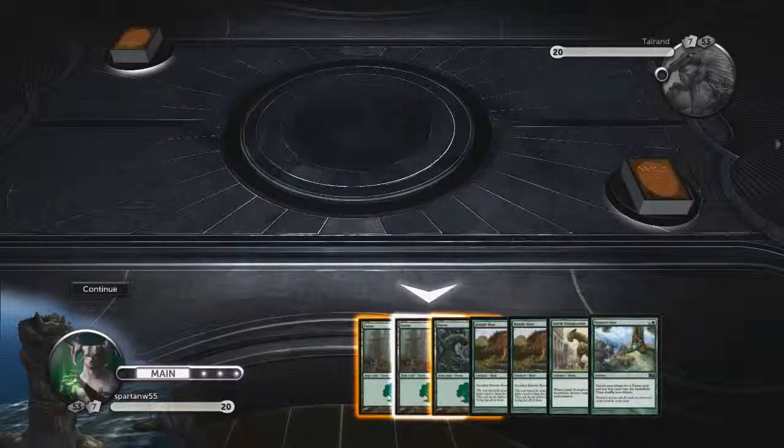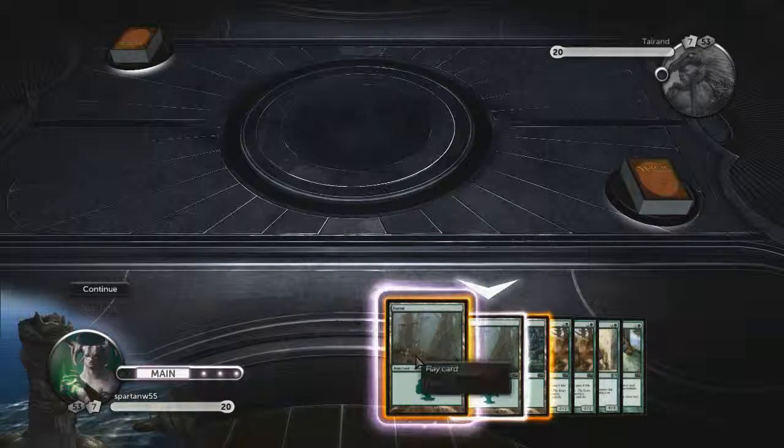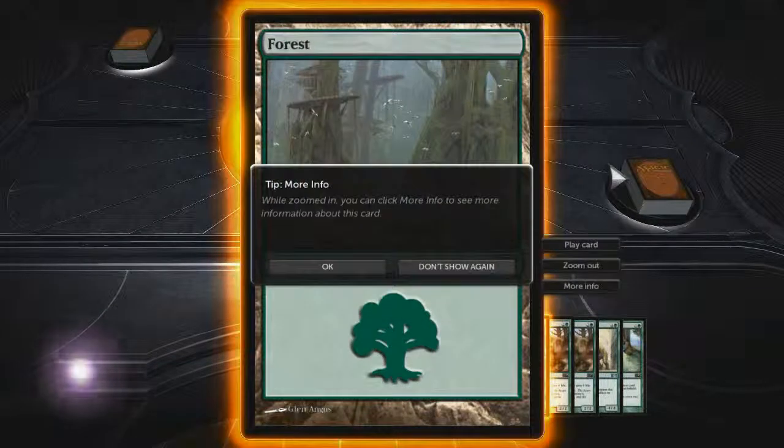First, this is our game. Here's my deck, there's his. That's my opponent, here's me. The basics of Magic is each player starts with 20 life, and the object of the game is to reduce the other player's life down to zero, or get their deck down to zero cards. So first, we need to talk about land. Let's go ahead and zoom in on this card.